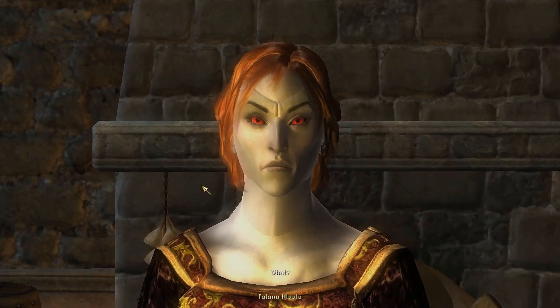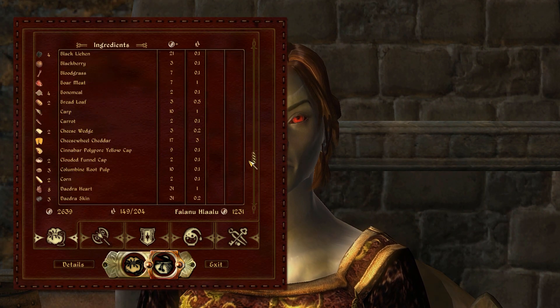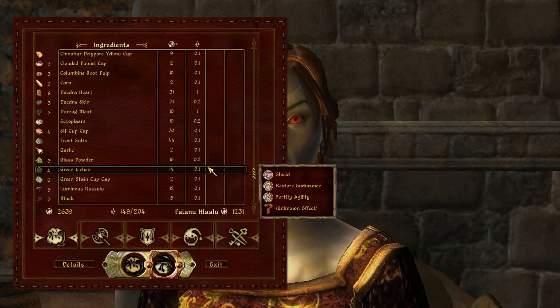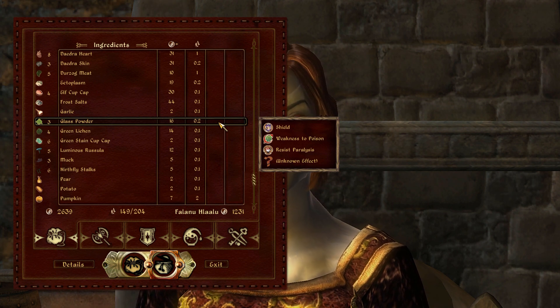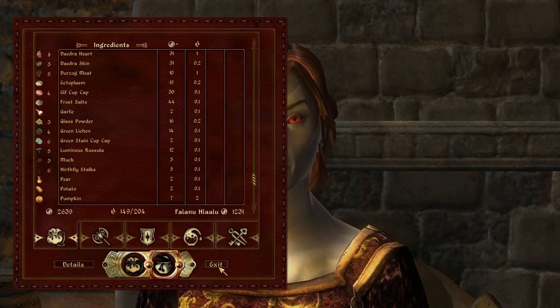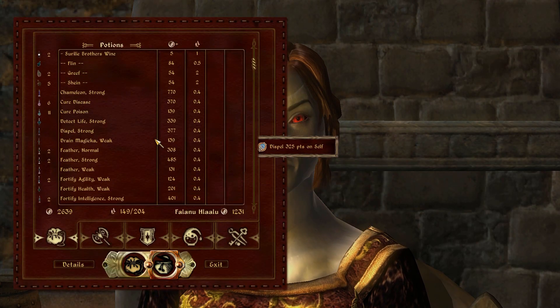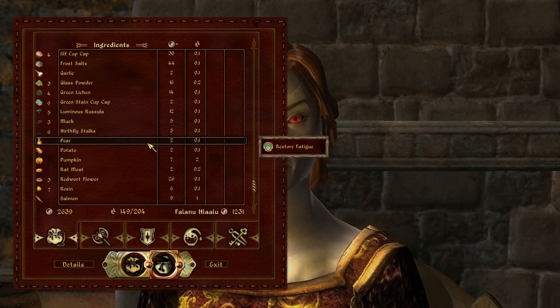What you'll notice is that the ingredients are much more randomized, both in quantity and the type of ingredient you'll find. There are five different groups of ingredients: Cyrodilic, Morrowind, Daggerfall, Solstheim, and Mournhold. Each alchemist has certain groups and they will only have those types of ingredients whenever they respawn.